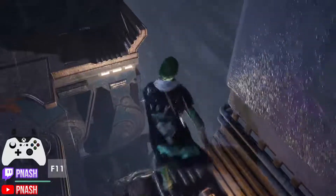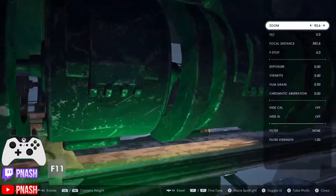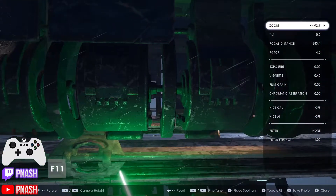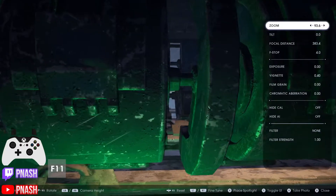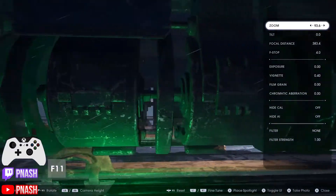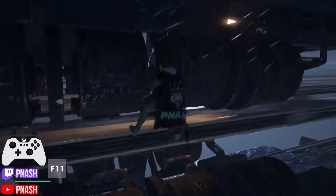Now we're gonna jump around to the side, land here — you can do like a roll — and there's a spot here where you can go through this space in between with this vertical bar. You can see it; just jump and kind of go through here.